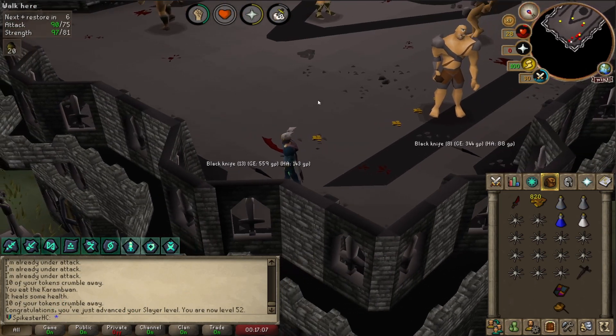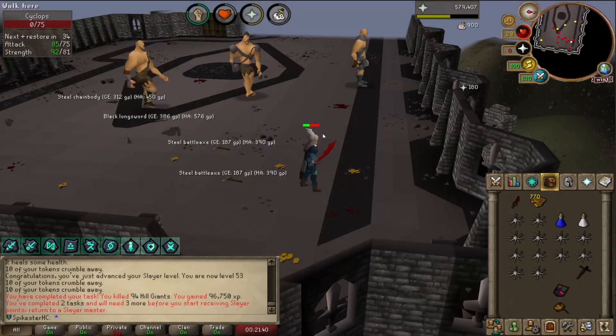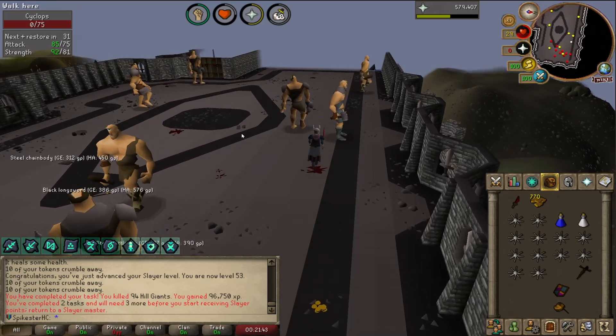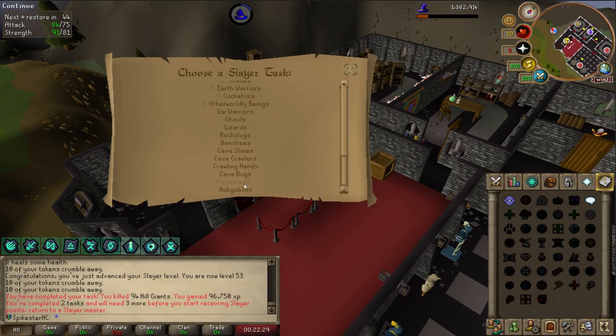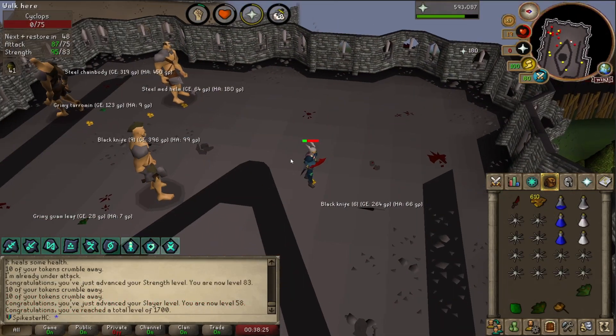There is the Iron Defender — this one took a fair bit longer. I'm getting close to the end of my Hill Giant task. First Hill Giant task complete, I have to go get a different one. I'll take a new Hill Giant task please. 117 — that's good. Just got level 58 Slayer.